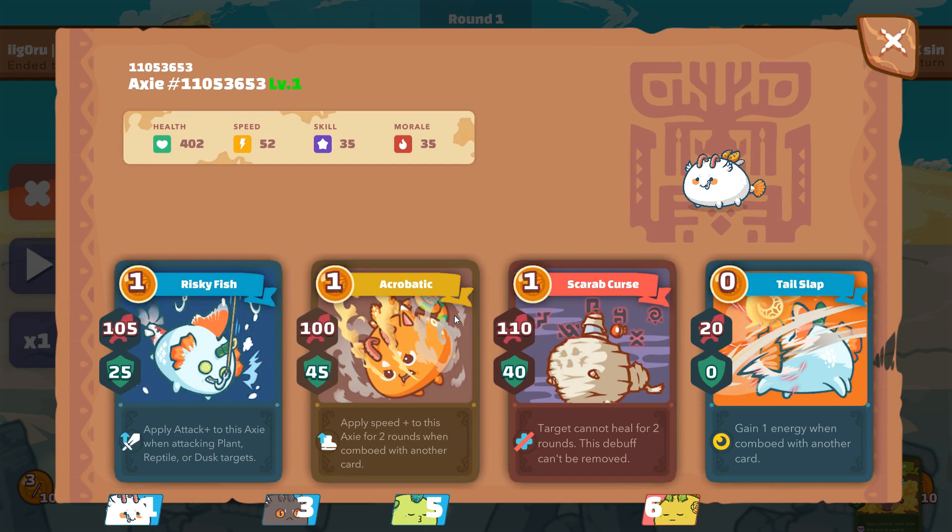Scarab is really important here, as one of the teams that counters my God Reptile is a team that is healing backliners with Zigzag or Shiitake, so I can deny their healing.